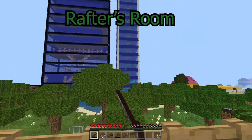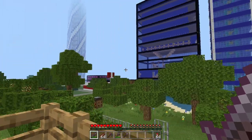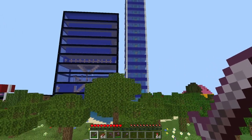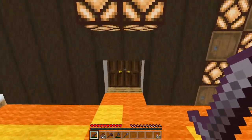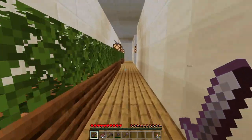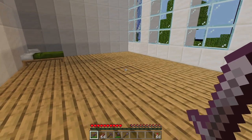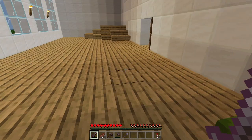Hello, welcome to another video inside of my Minecraft Let's Play world. Now, let's address the elephant in the room. There's no rafter houses in there anymore. But to solve that problem, I have come up with a creative idea of giving him a room inside of the house. So here it is. Here's Rafter. He's in his little hole.